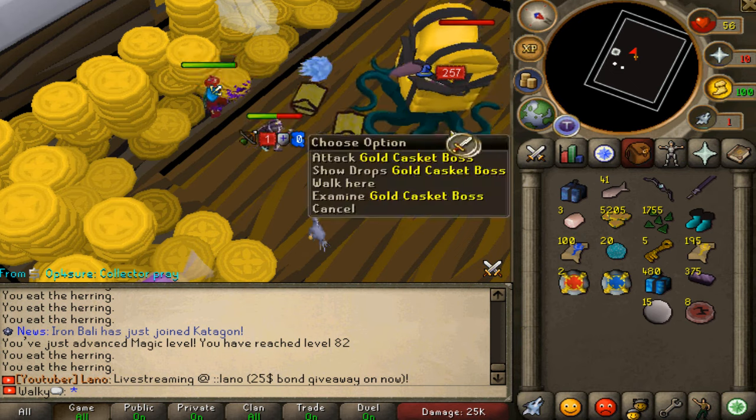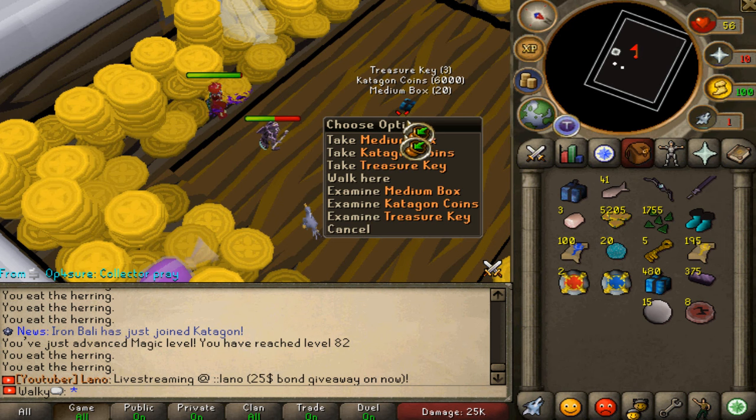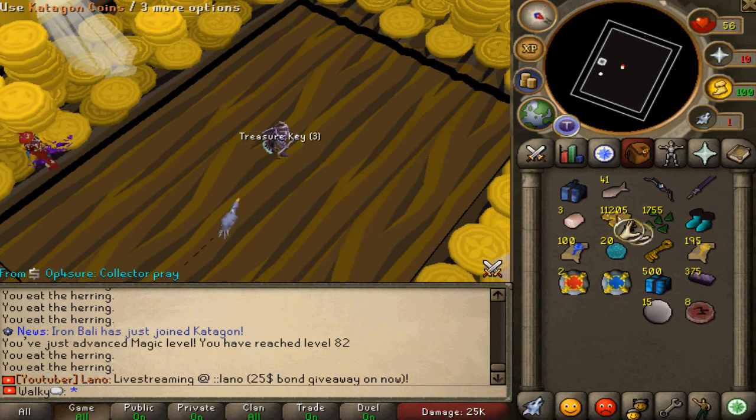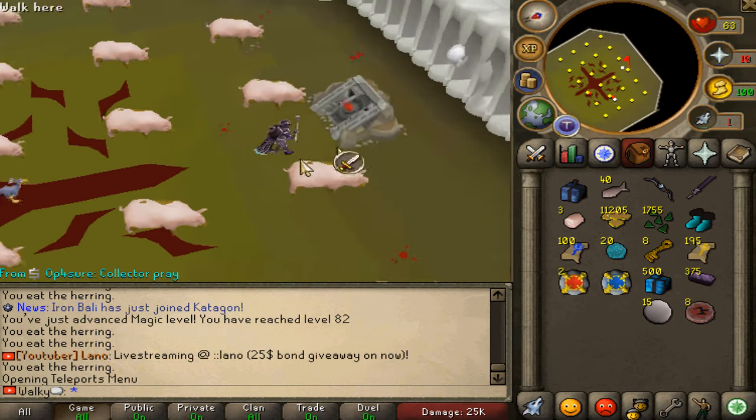There are plenty of rewards waiting for us. Here we go - Katagon coins, treasure keys. We just doubled our money! Hey, so for Hogzilla we have to go to the pigs area and then find the mysterious entrance.